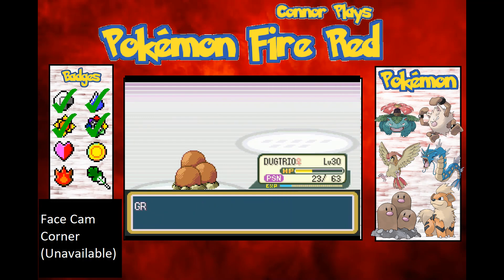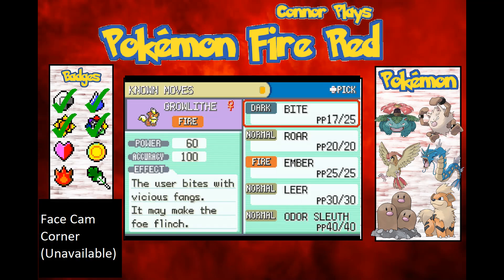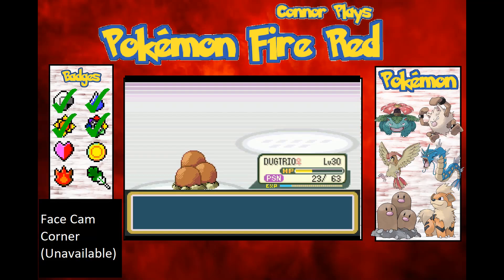Odor Sleuth — that identifies Ghost types, turns them into Normal types so that Normal-type moves can hit them. Either way it's better than Growl, so I'm just going to get rid of Growl.